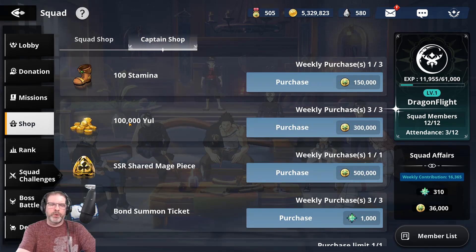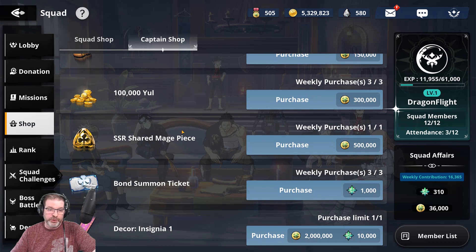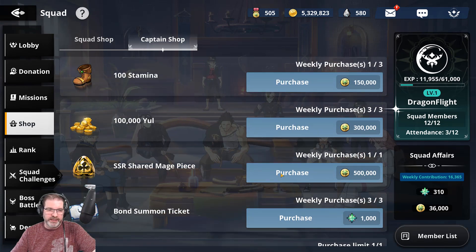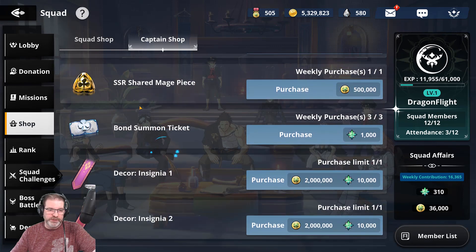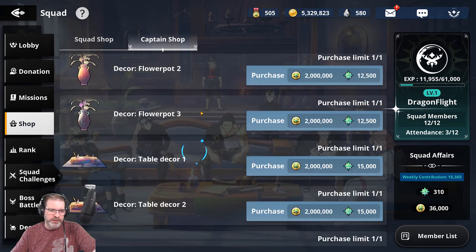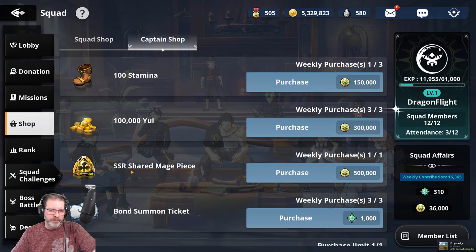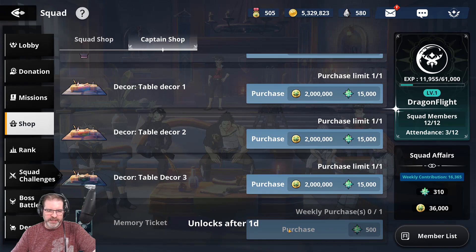Captain's shop — this is stuff you can see here. In here you've got stamina, so you can purchase three of those. You've got some Yule and some SSR shared mage pieces. We're not going to hit the 500K this week, but we should hit that next week. This is some pretty good stuff to get from your squad. Plus you've got some bond tickets — it'd be nice to get a full 10-pull by the end of the week. And then you can also get a memory ticket, just one per week, and some stuff to decorate your squad hall.